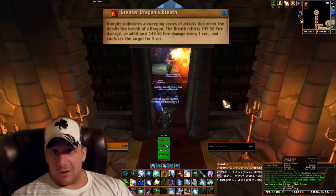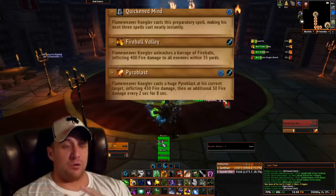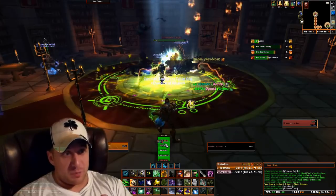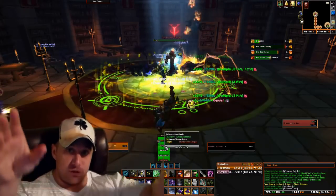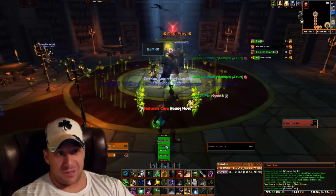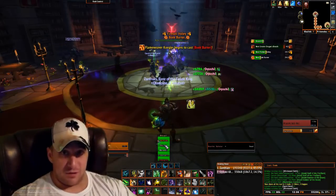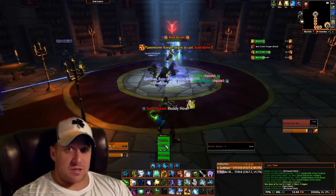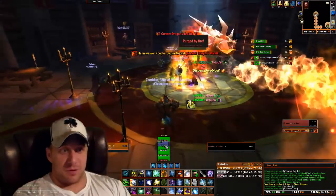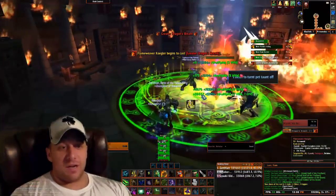The final boss of Heroic Scarlet Halls is actually extremely simple on heroic mode — really only a couple things to watch out for. He will channel a fire towards a bookshelf in the corners of the room; there are four of them. If you see that channel, just step in front of it so it doesn't light the books on fire. If it does light them on fire, just stay away from that section of the room. The next ability is Dragon's Breath, where he does a circle of Dragon's Breath — you just run around him so you don't get hit by it.